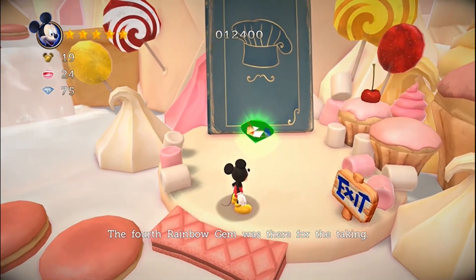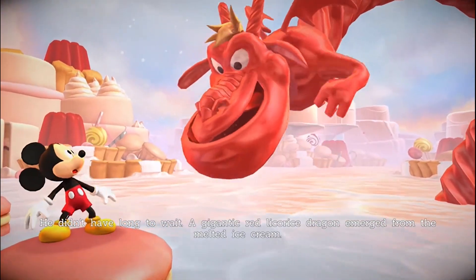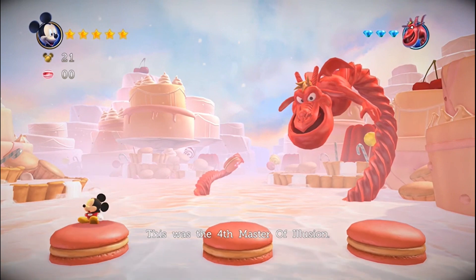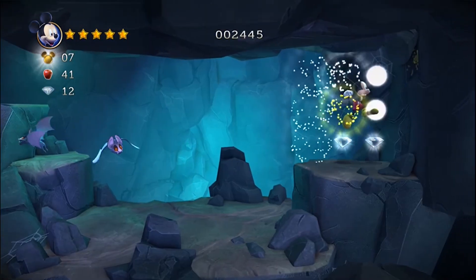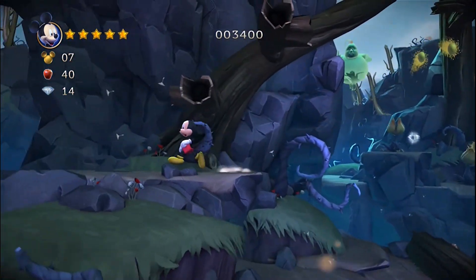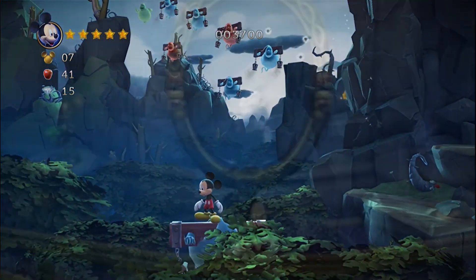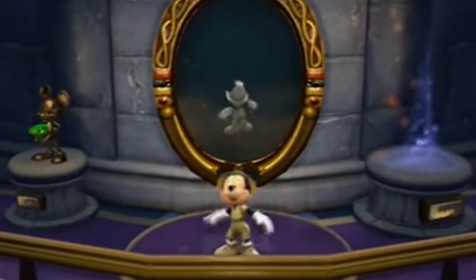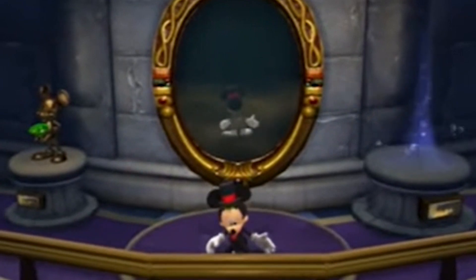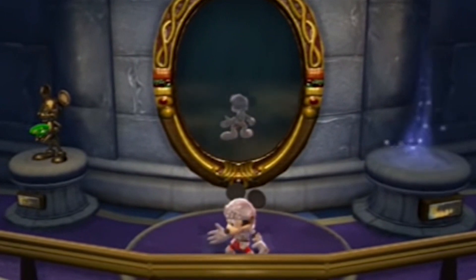The levels in the remake are re-envisioned versions of the original game, now separated into three acts, and include new layouts, puzzles and enemies. One of the areas improved tenfold are the bosses — the boss fights in the remake are much more memorable and epic than the original Mega Drive version. The castle is also now fully explorable, with many areas that can be opened up by collecting gems scattered around the levels. You can also find playing cards and chili peppers which unlock new outfits for Mickey to wear, and I recommend doing your best to find all the additional items throughout each level.